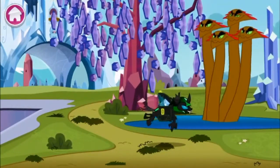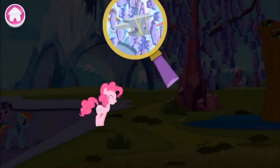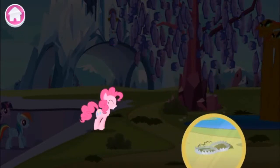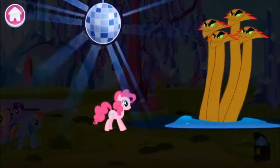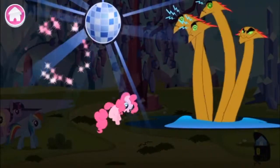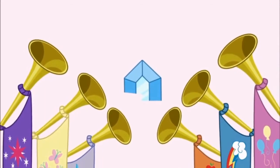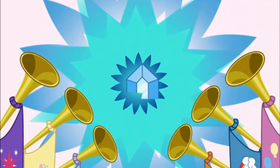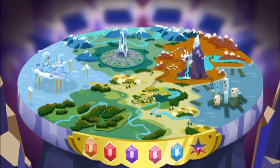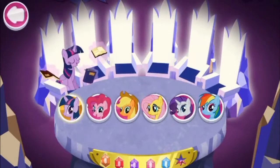We got ourselves the next boss fight — we got a Hydra! So many references from Hercules — first off we've got Cerberus, the three-headed dog, and now we've got the Hydra. The Hydra didn't make their first appearance in the show until Season 1 Episode 15, which is 'Feeling Pinky Keen,' and Cerberus usually makes their first appearance in Season 2 Episode 20, 'It's About Time,' which is all about time-traveling aspects between the present-day version of Twilight Sparkle compared to the future version, which reminds me of Metal Gear Solid with Solid Snake as the Phantom — pretty interesting.